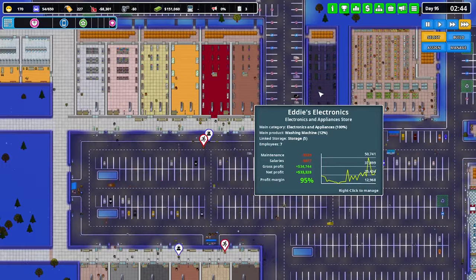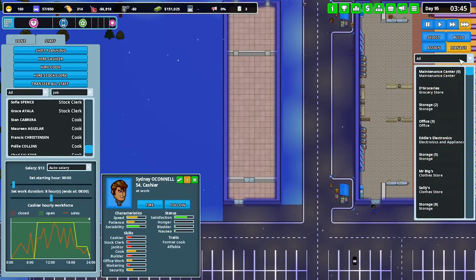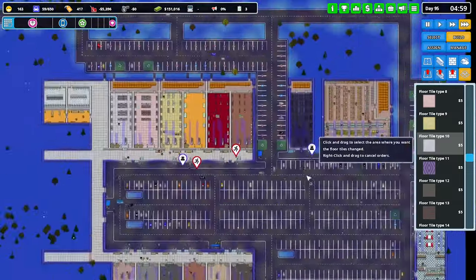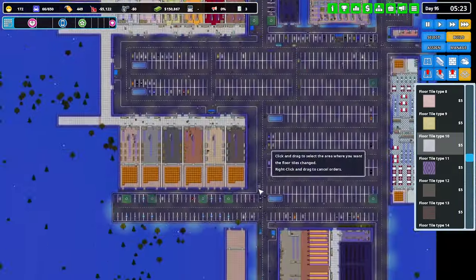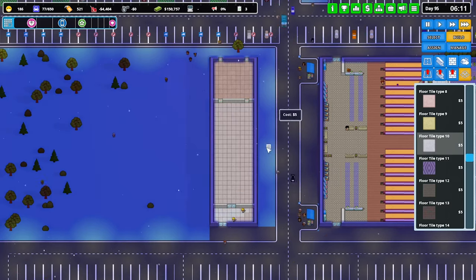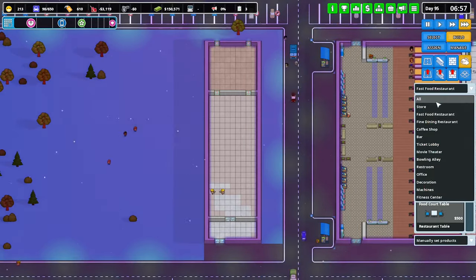It is electronics — I think we're going to move it down here. Get that there. What do we do with the floor — let's just do the floor like this. So we're going to go to store.